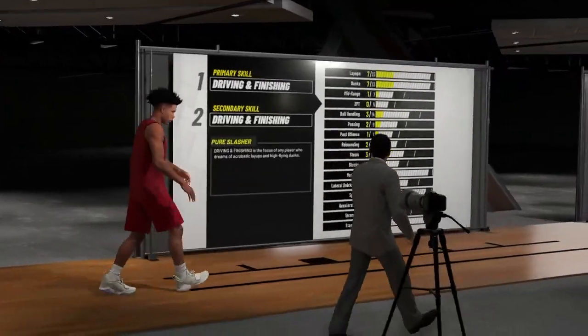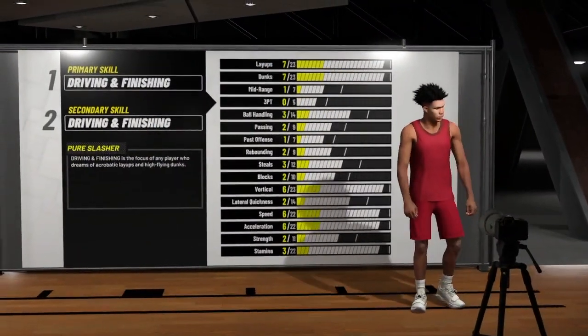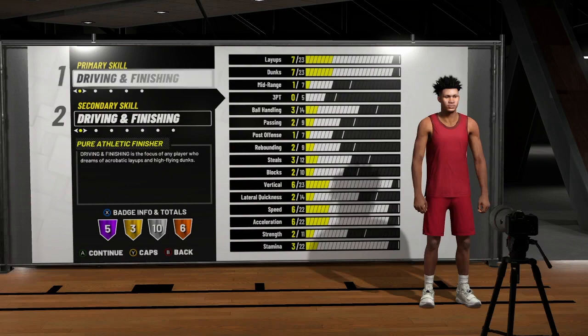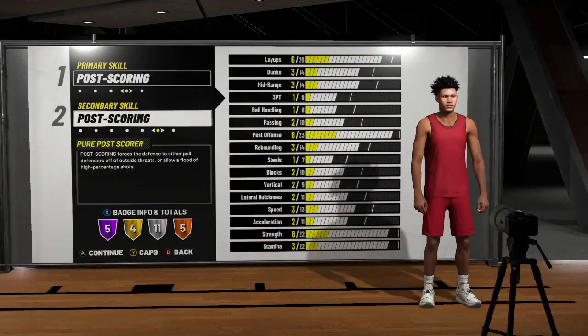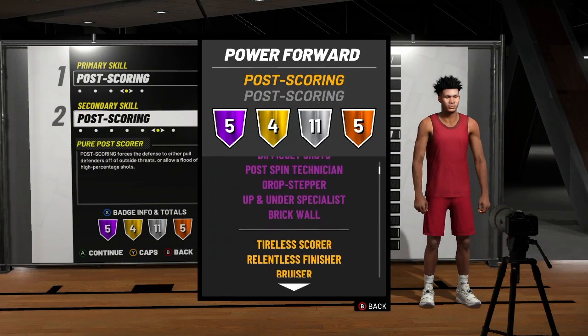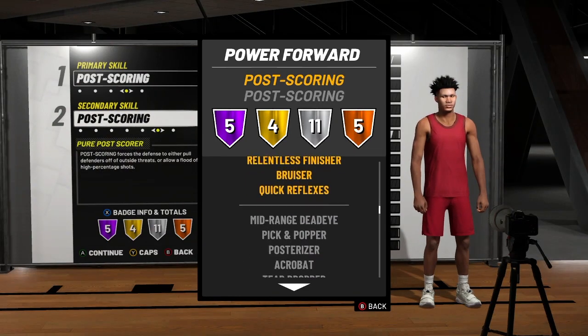I'm talking about strength, I'm talking about pulse, I'm talking about body — all muscle. Y'all know Karl Malone. Primary: post on. Secondary: post score. Five hall of fame, difficult shots, pulse spin technician, drop stepper, up and under, brick wall.